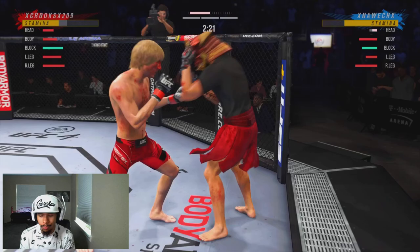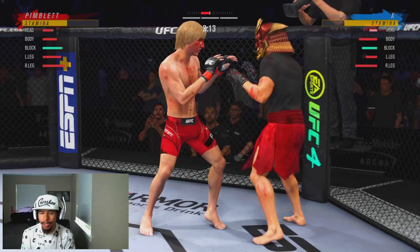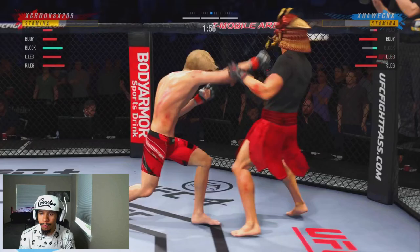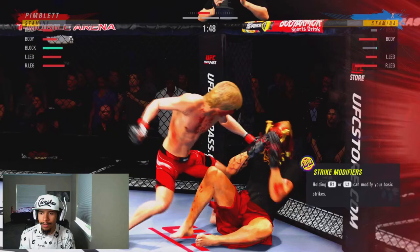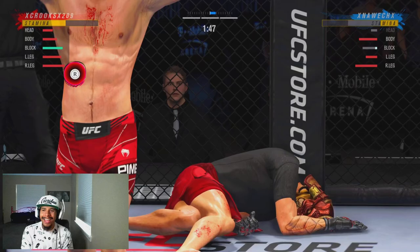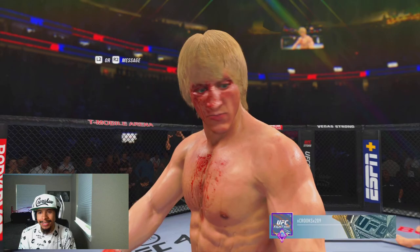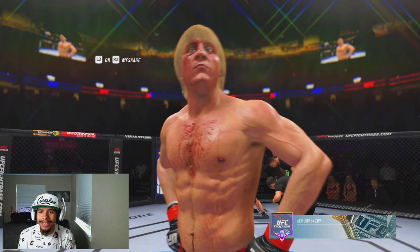We knock him down — look at that head health on him, it's real real low. Now we're just going to try to get the finish. We don't want to leave this up to the judges because we don't know if we're actually winning this round or not. He's breaking out of our pressure with a three-piece combination. Still just putting the pressure on him — catch him right there with a good jab straight, trying to double jab. Hit him right there with a nice clean combination, and that's going to do it! We get that head health all the way down. And I'll show you guys Paddy the Baddie's celebration — this is his signature celebration right there as we get that dub with the Baddie!